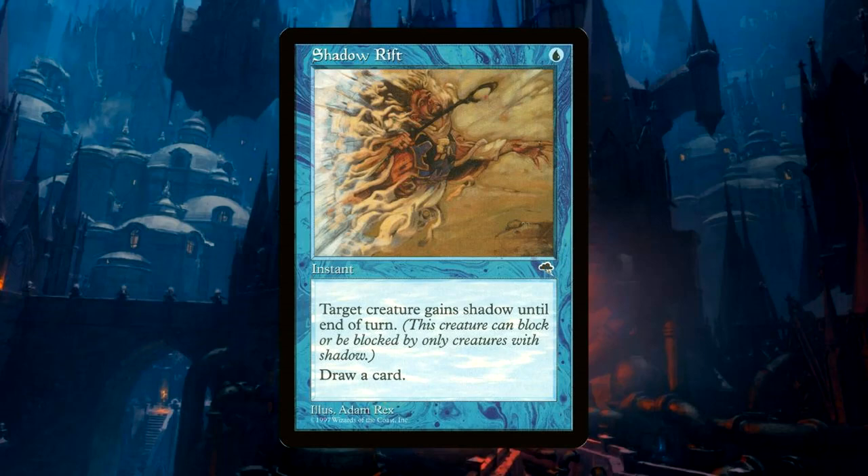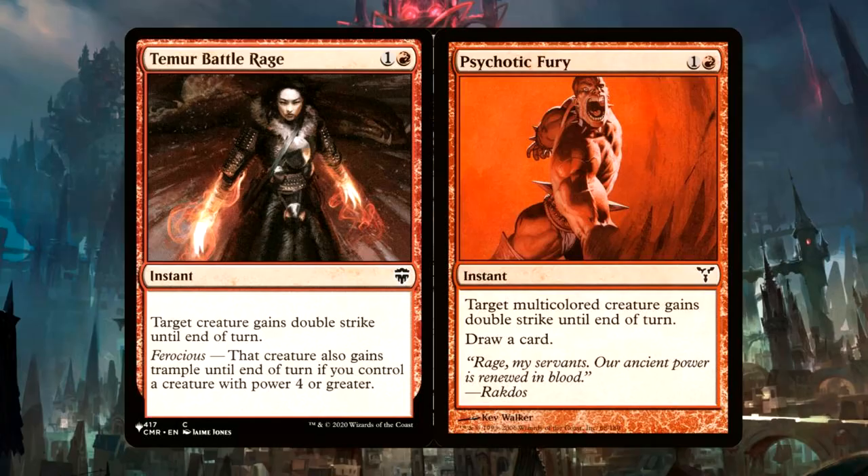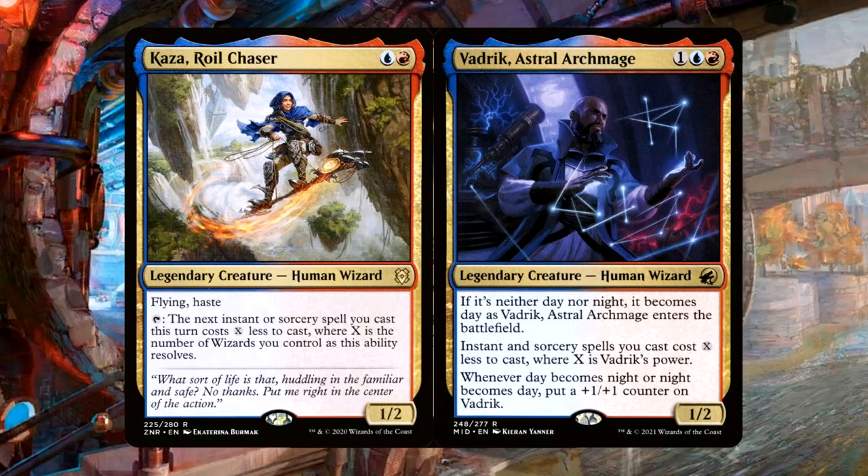So we really don't have to worry about Dauthi Voidwalker blocking us, basically. Then we've got the old Temur Battle Rage and Psychotic Fury to give us double strike. Temur Battle Rage also has that ferocious clause on the end of it — the creature also gains trample until the end of turn if you control a creature with power 4 or greater. And Psychotic Fury does the thing we want to do, which is drawing us cards.